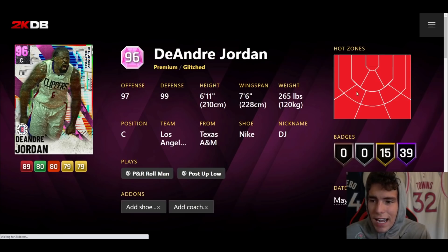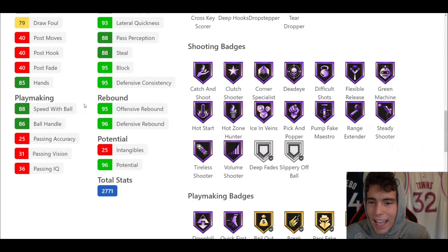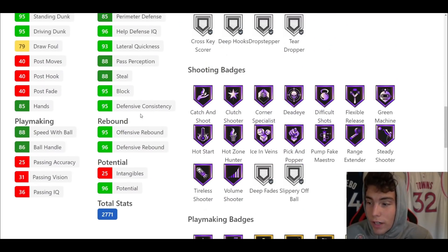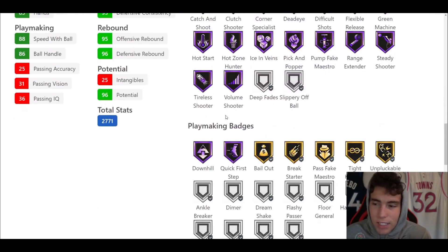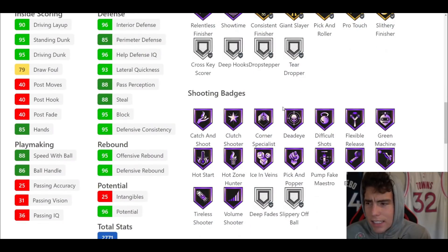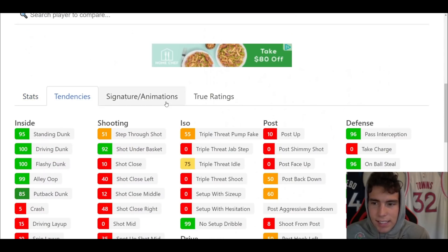After Mikal we're going to talk about glitched DeAndre Jordan, who is going to be able to shoot based on the hotspots. 6'11", 7'6" wingspan. 39 Hall of Famers with 15 on gold. 94 three-ball, 95 driving dunk, 88 speed with ball, 86 ball handle, 92 speed/acceleration, 93 lateral quickness. They gave him Hall of Fame blinders — this DeAndre Jordan on next gen is so souped. Even on current gen he's going to be solid. Hall of Fame showtime, hot zone range, Hall of Fame blinders, Hall of Fame quick first step, gold unpluckable. Defensively absolutely elite.